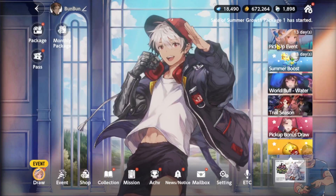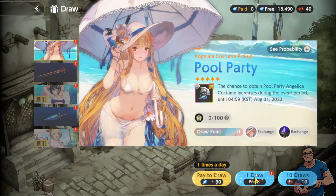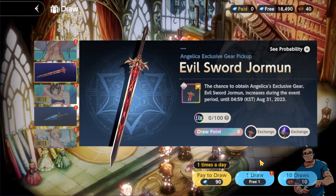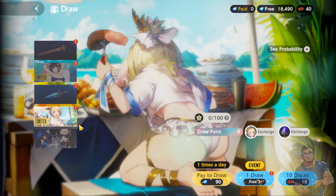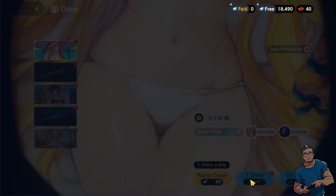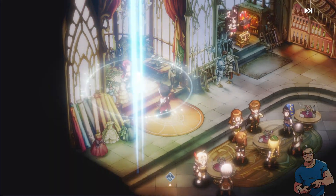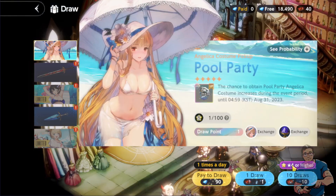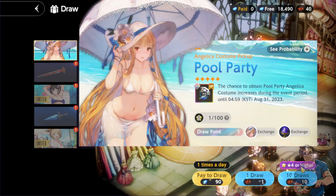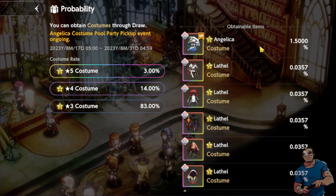Okay, here we are in the town and we are going to check out Angelica's Full Party costume. You can see the pickup event over here. We can also draw one for free. There are also draws for Sherry's weapon — still at two — and for Justia. Let's try Angelica's first. I don't need anything new here. You can see this four-star-or-higher probability — 1.5% for Angelica.